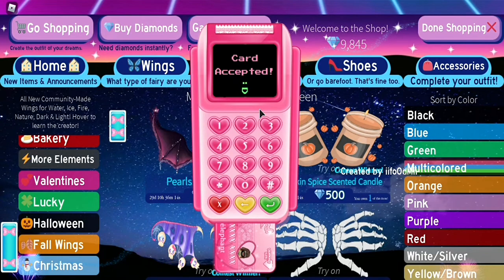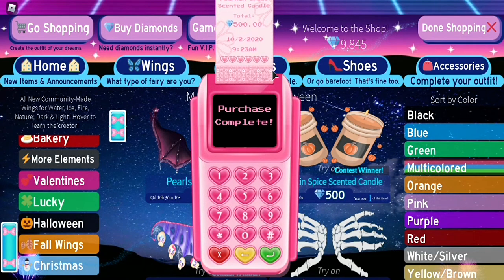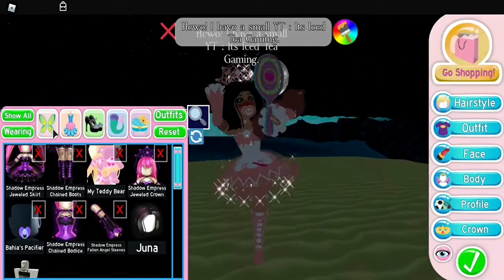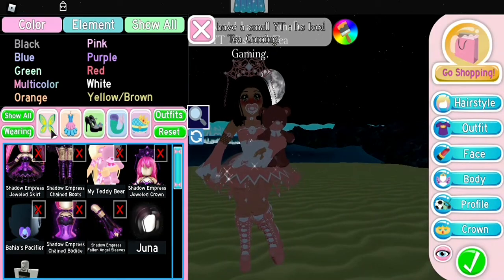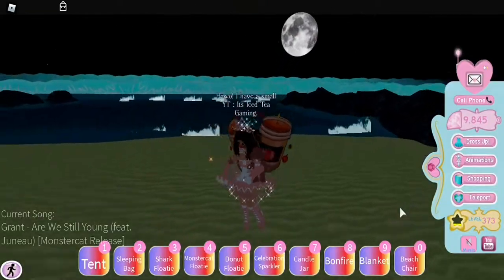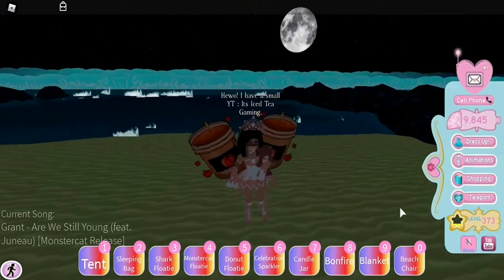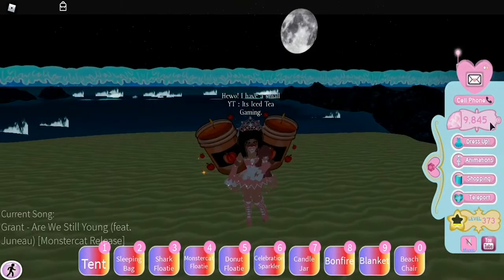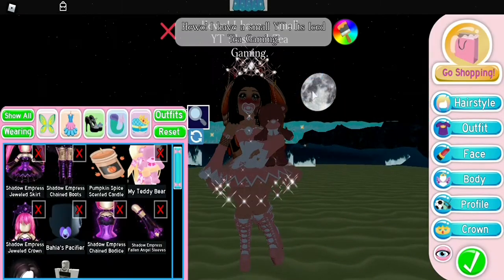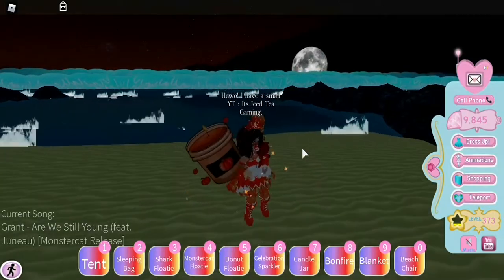I don't really like pumpkin spice the flavor, but I think the wings are super cute. We're gonna go try them on and make an outfit that looks good with them. Just with the outfit I have on they're probably not gonna look that good — yeah, they don't look that good with this outfit, but they're really adorable and I love the little candle and the wick.